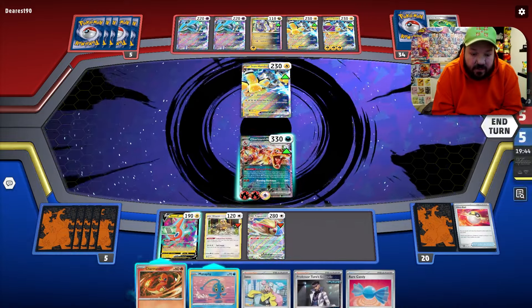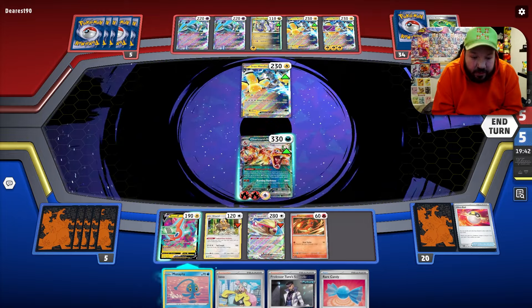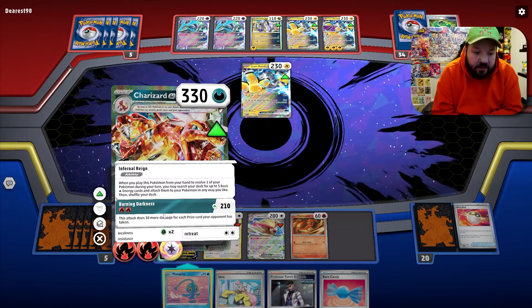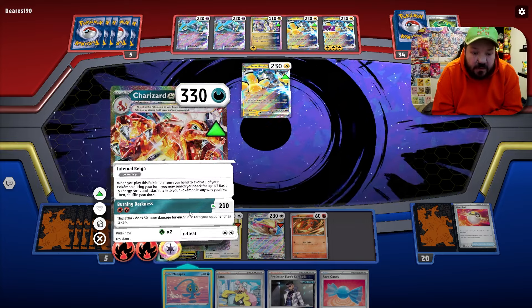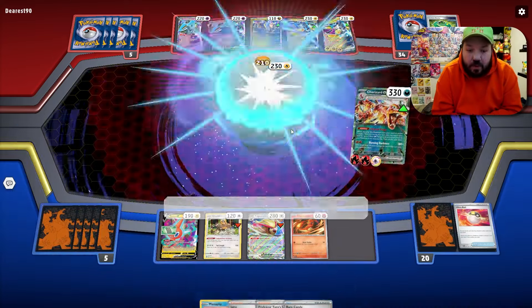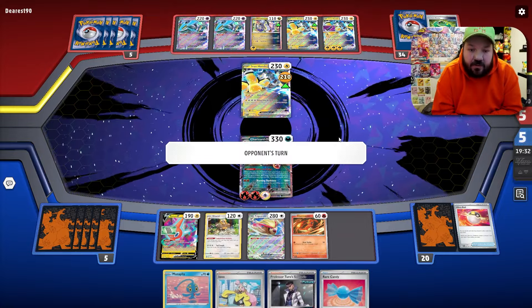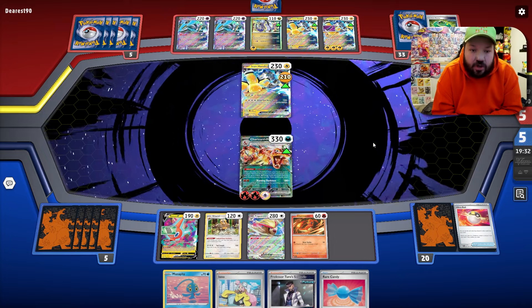In this matchup, our opponent cannot get the knockout on our Charizard EX out of nowhere. We've almost lost nothing by making these plays — we want to take Pokémon out of play that our opponent can get extra prize cards from. We go Burning Darkness for 210, and with zero cards in hand our opponent probably just goes draw-pass next turn.